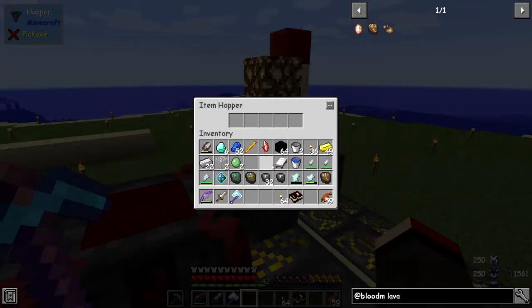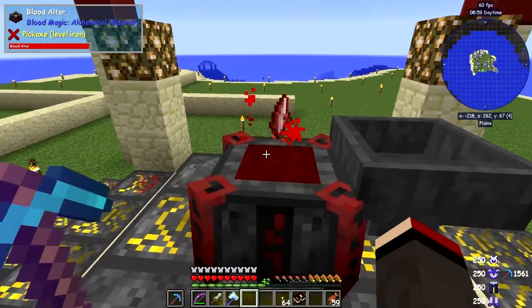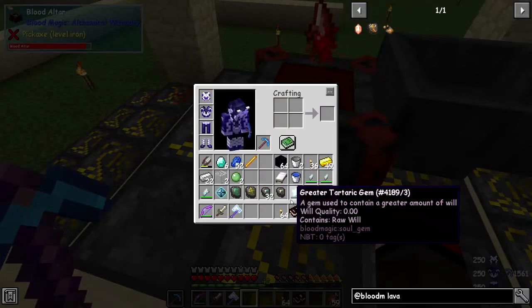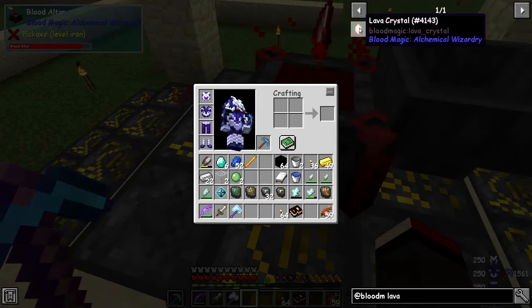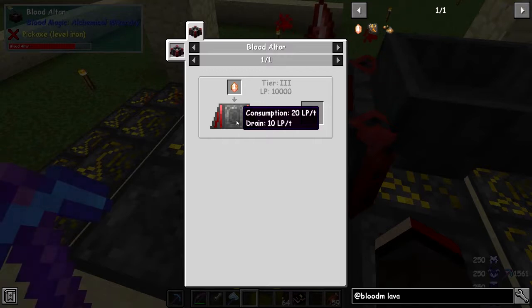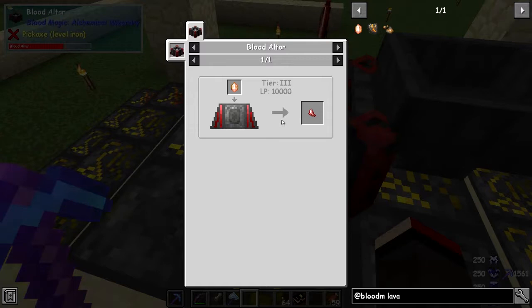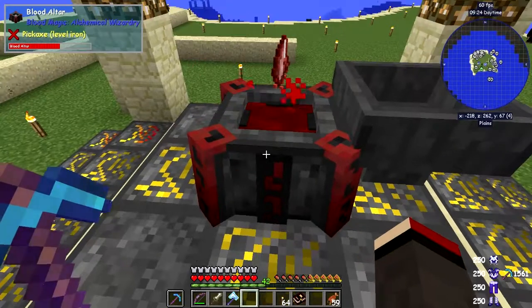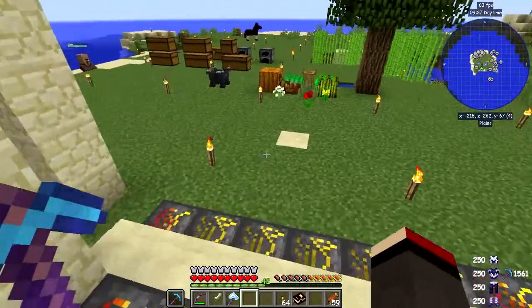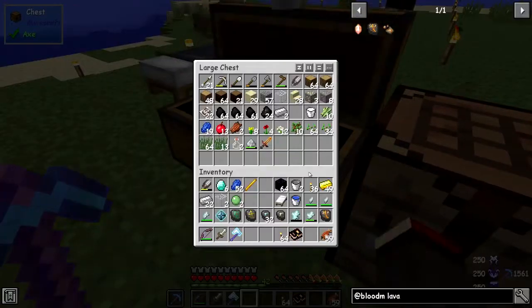Let's put this into the altar. The drain is 10 LP per tick. We need 10,000 LP for this one. I'm getting quite a decent amount of LP per cut with this one. I've got plenty of food with me. This one is using 50 LP per tick which is a lot, but you can keep up with it. It's basically finished — that'll leave 2,000 in here.